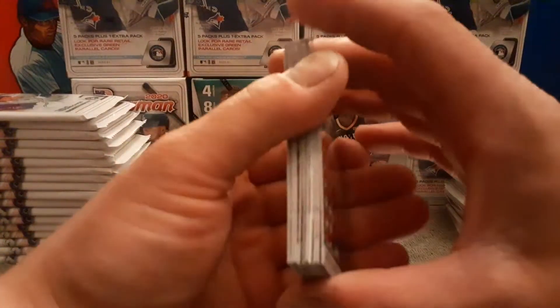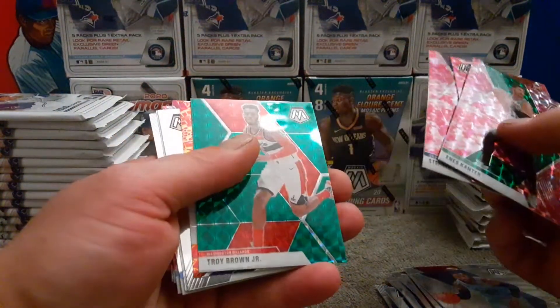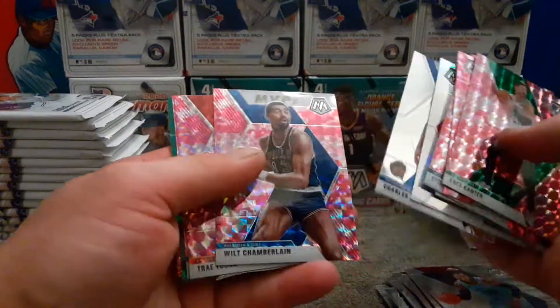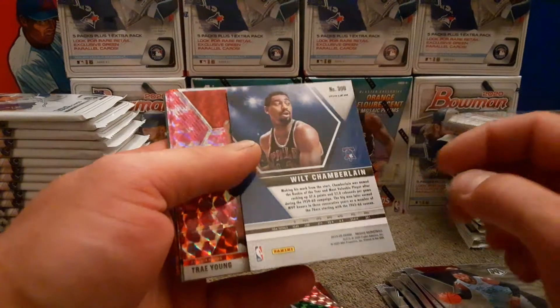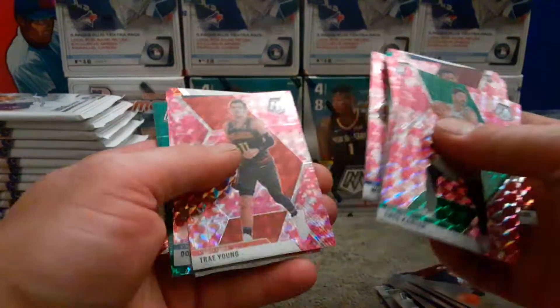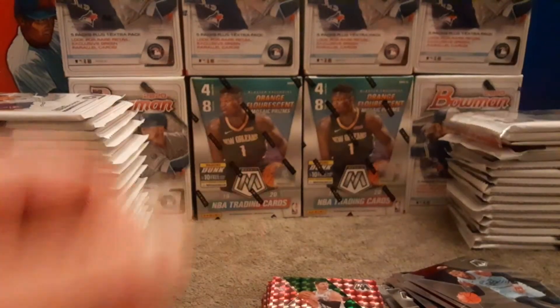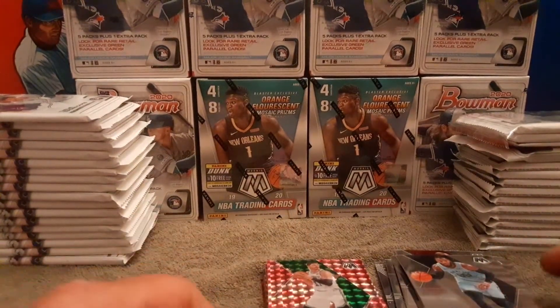So there you have it, first look at Mosaic for me. Pretty good looking cards, nice looking product — I see why everybody's trying to snag them up. Nice Charles Barkley hall of fame card. Wilt Chamberlain — that looks like an older card, the MVPs card, number 300 — pretty awesome. Trae Young, Donovan Mitchell, Nasir Little, Pascal Siakam. Glad there weren't any big top rookies in the cut pack. We didn't find anything super special but got a good stack of color and rookies, so I was happy about that.